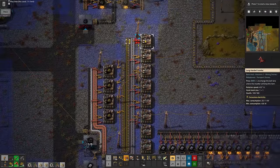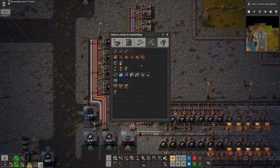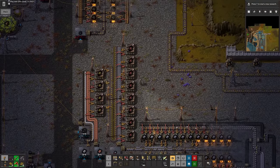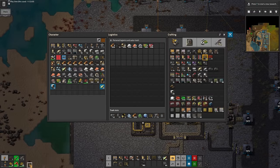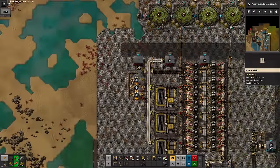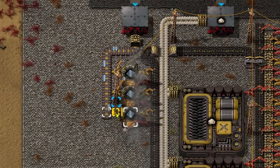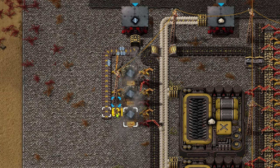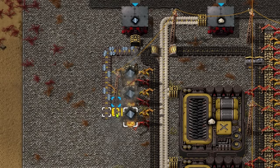Red circuits in Crastorio require an intermediate product called electronic components which I think it might be impossible to make enough of late game. But we're not going to worry about that just yet. The biters are getting a little close to the wall at times so let's start making red ammo. This production line isn't enormously pleasant to look at but it gets the job done and will manufacture enough rounds to kill hundreds of thousands of biters throughout this playthrough so don't be too mean about it.